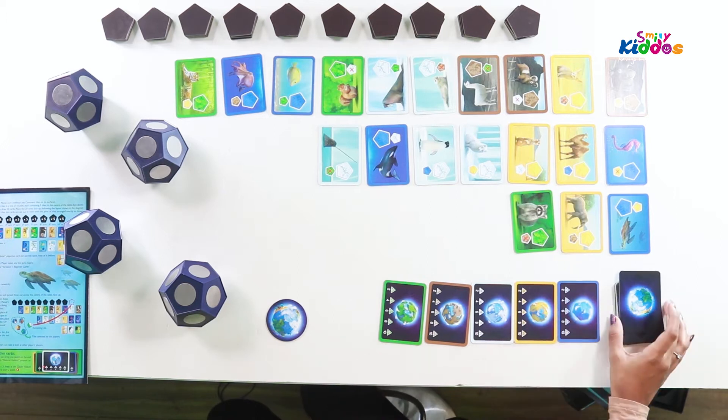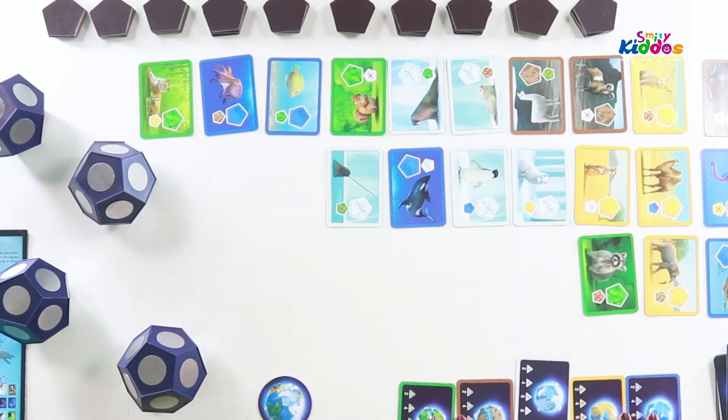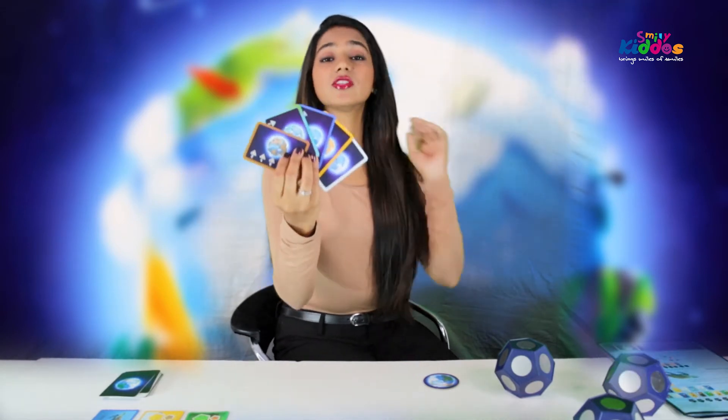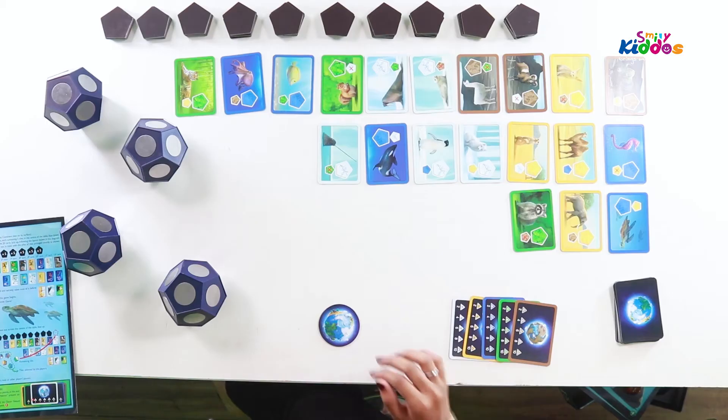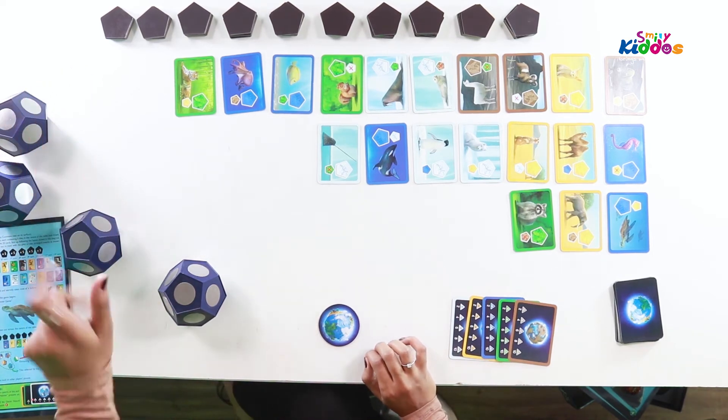There are many cards available, but there are five cards which are different — they have a different print on the back and front. These are our National Habitat cards. Players will actually have to hide them away and use them accordingly. Now that we are done with the setup of the game, we will discard or put aside whatever planet pieces are not in play. I'm going to explain how it's played between two players.